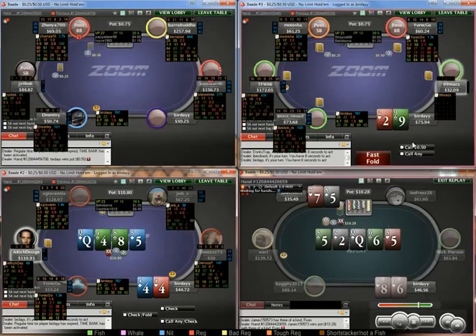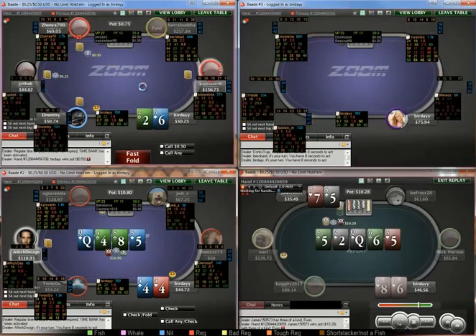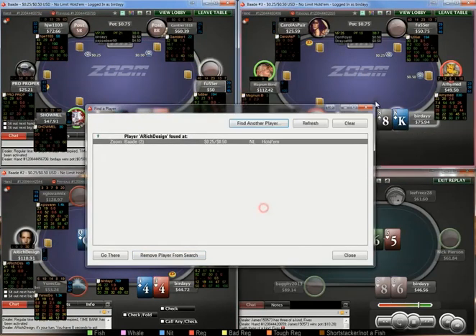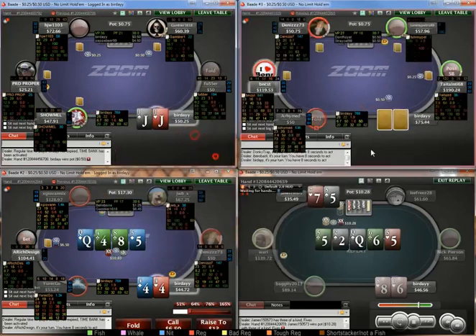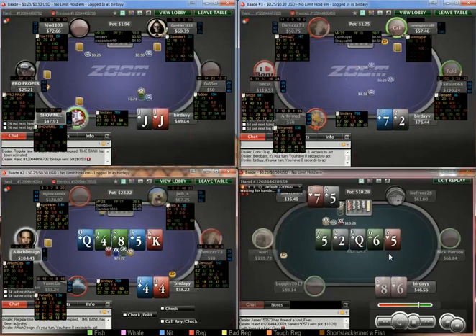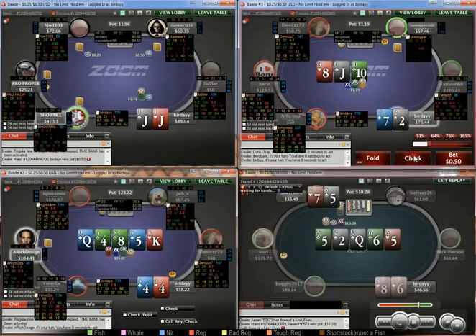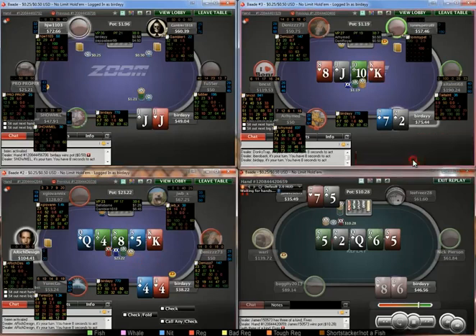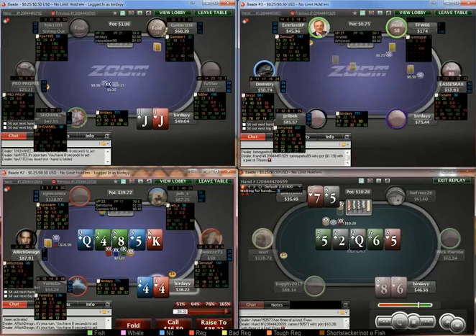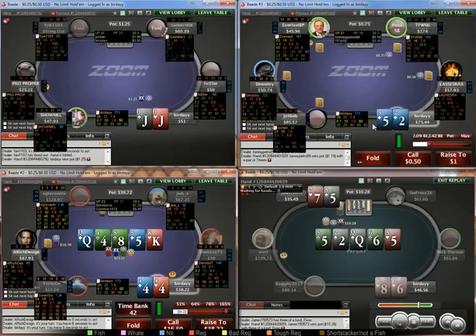You do want to be careful about your timing tells in Zoom — you generally don't want to snap call. Just going to call again. Really good run-out for us. Unless he has eights, we've just got close to the nuts here. That bet size is really small — I think we just have to shove for value here. We do have some bluff-catchers; missed flush draws, so yeah.